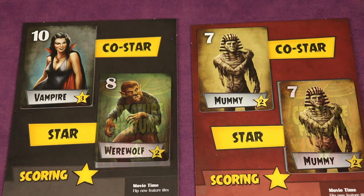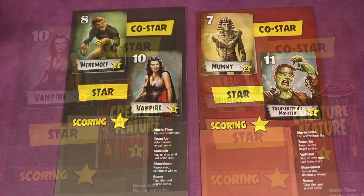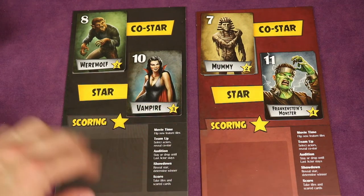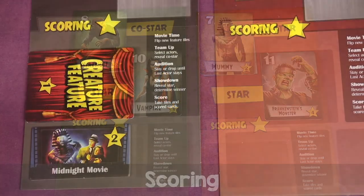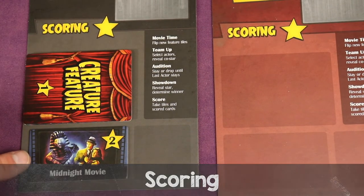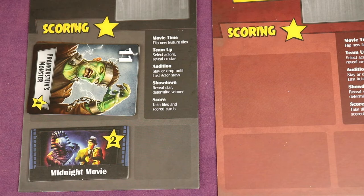Why play a twist? Two reasons: first, players see your co-star and may think your hand is more powerful than it is, causing them to drop and letting you win by default. Second, winning with a twist scores you more points. The winning player takes their own cards and all opponents' cards, placing them face down — each worth one point — plus the movie tile for its face value. If they won with a twist, they place their own cards face up for higher scoring, while opponents' captured cards remain face down.